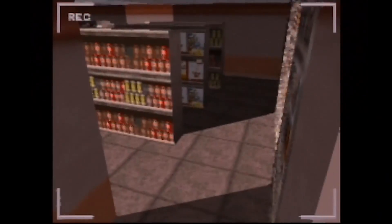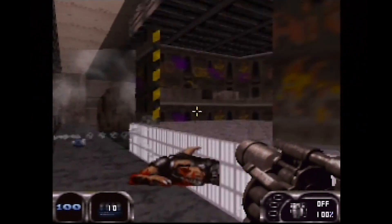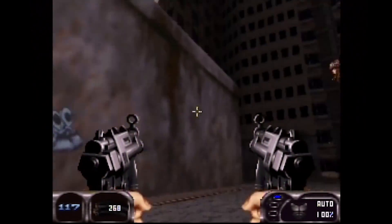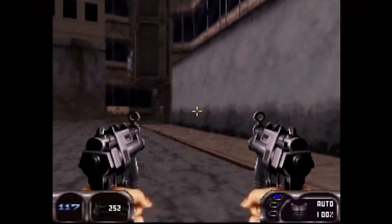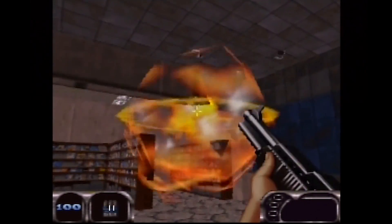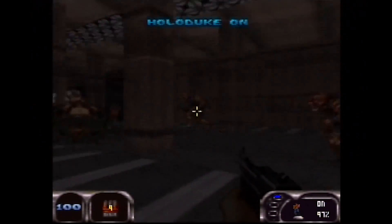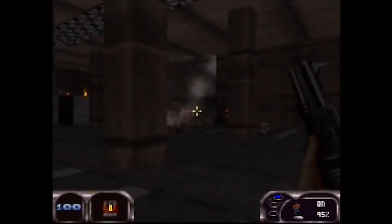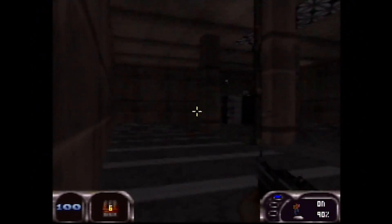Built from the ground up for the N64, levels are now full 3D! Looking up and down doesn't give you that funhouse mirror look, but enemies and weapons are still sprite-based, except for the final boss, who is now a hulking polygonal nightmare. Explosions are 3D too, and look pretty awesome! It shouldn't be surprising that Duke on the N64 runs incredibly well, though it does occasionally get a little too big for its britches, with some spotty frame rate when things get hectic.